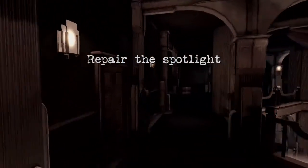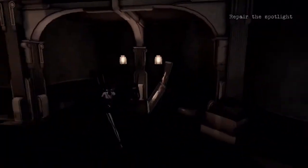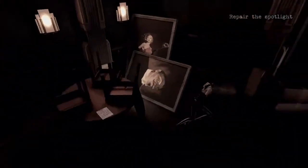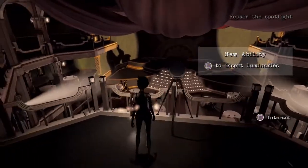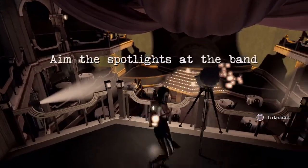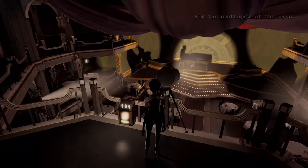So we're going to use this drummer here to get up to the top and go fix that light. Shift in, shift out. I believe there's a collectible there if you don't have it already — I won't be doing collectibles in this. So I'm going to use one of the luminaries I got earlier, put it in here, adjust this spotlight, aim it up, and we're going to light up the piano, the pianist, and of course the singer.